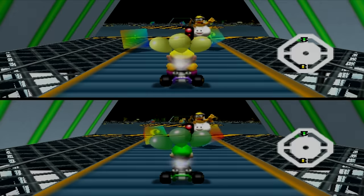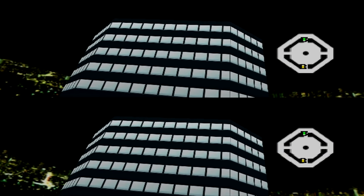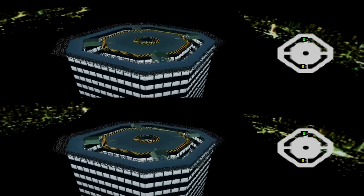Last but certainly not least in today's video is the battle map Skyscraper. I was surprised to see how tall the Skyscraper was actually rendered, even though it didn't need to be, as you never really see this far down. This stage also uses an encircling skybox instead of a generic gradient one like we saw in the previous levels, so we can finally take a much closer look at it. As you can see it doesn't really look too great from this distance, but no one was really meant to see it this close.